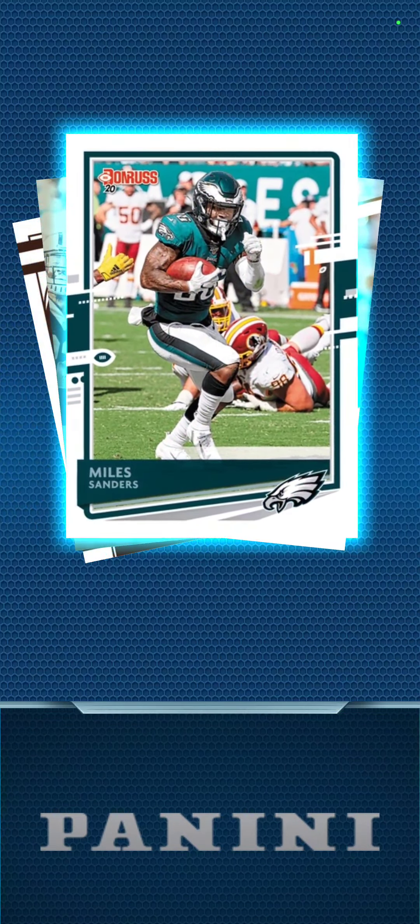Saquon Barkley rookie card, Sunny Mitchell. This is getting me geared up for fantasy if I end up doing it this year. Saturday Swatches — Dwayne Haskins, McCaffrey. I'm not going to spin all of them. Alshon Jeffrey again. Lamar Jackson — remember when he was so hyped up? He was basically the NFL for a couple seasons. And Kareem Hunt.